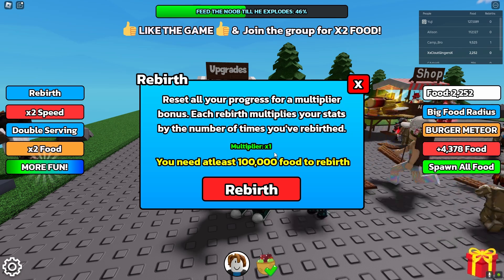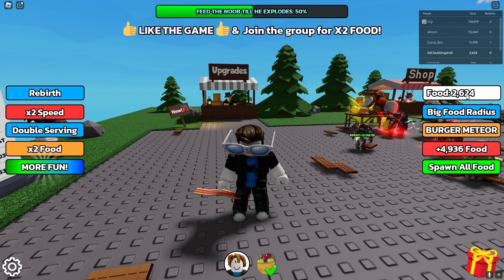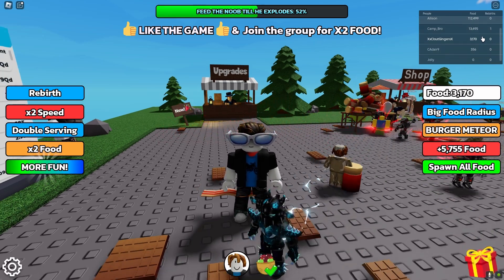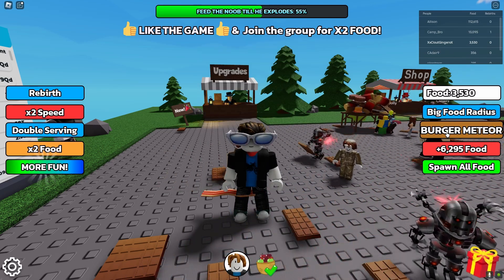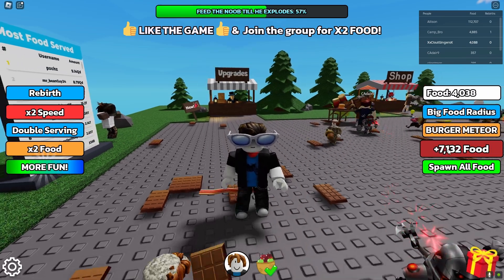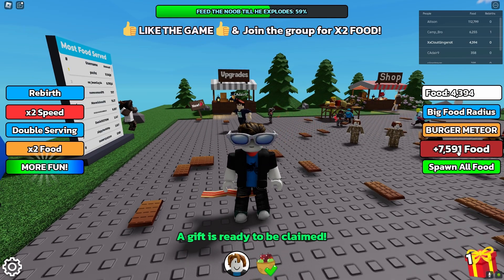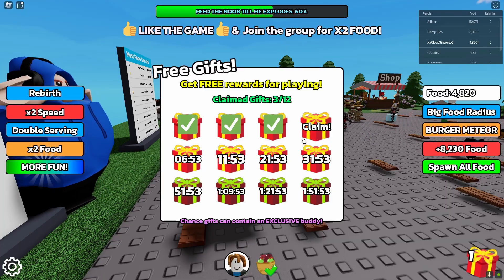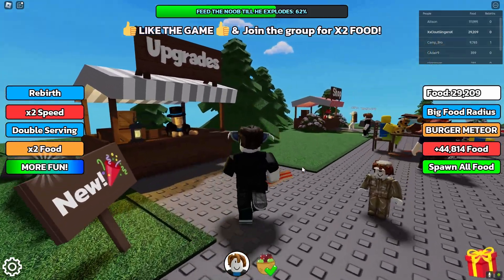You can rebirth — once you get 100,000 food, click on Rebirth on the right. It'll show your total food, the lobby, how much food or rebirths other players have. There's big food radius and other items you can buy, like burger meteor — just a bunch of food you can buy for extra. There's also a Spawn All Food option. I'd highly recommend claiming the gifts at the bottom right, because you get a lot of stuff.